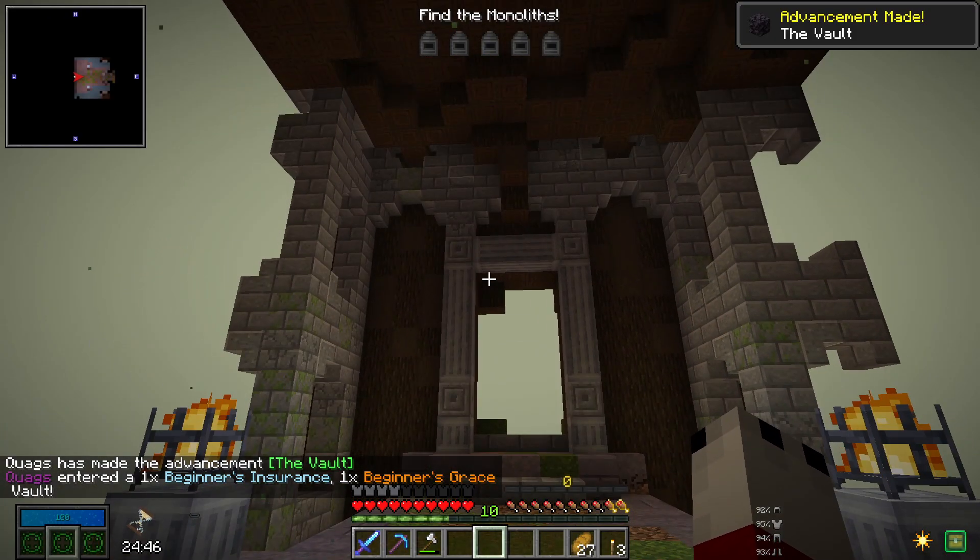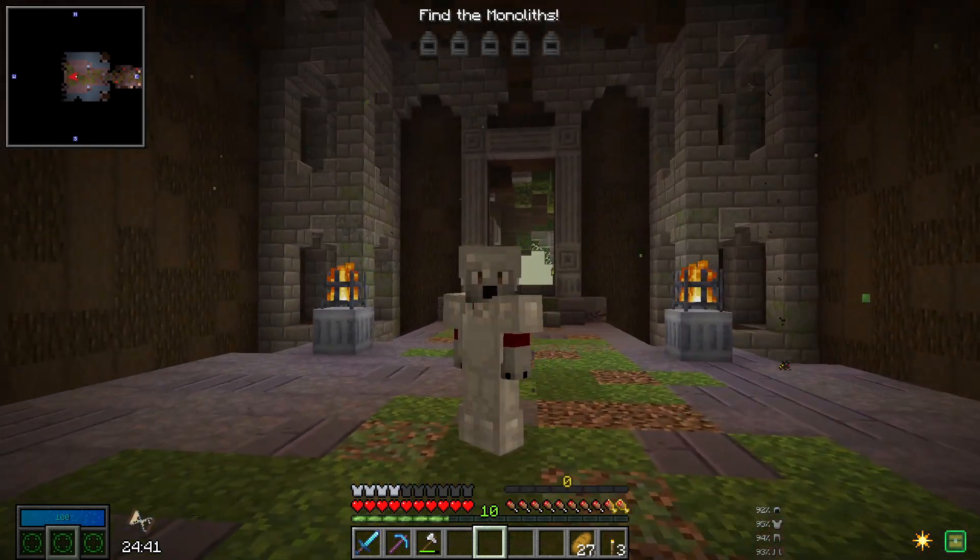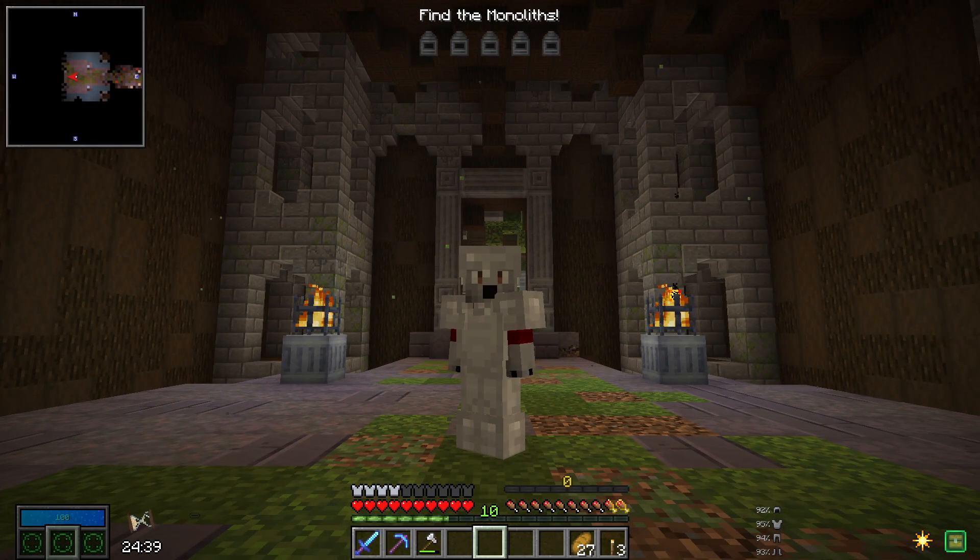I honestly have no idea what's in these vaults — if there's themes and stuff, there might be blocks I want. So we'll do silk touch first. Here we are — the vaults! What does it look like? Not at all what I was expecting.